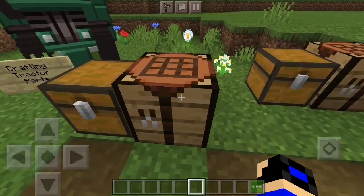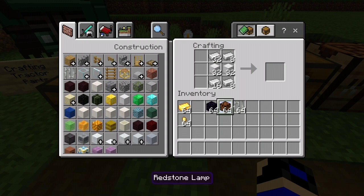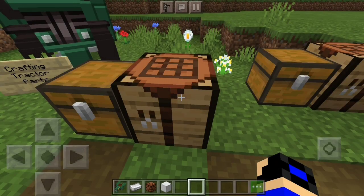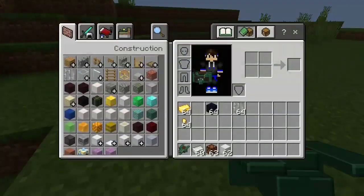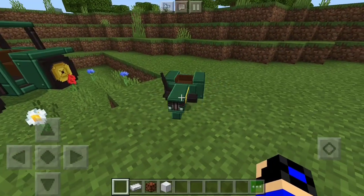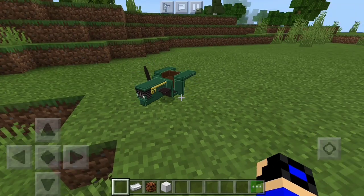The link to download this add-on will be in the description as always. The first thing to craft is the tractor body. You need iron ingots arranged like this, blocks of iron placed like that, and last but not least redstone lamps — and there you go, you get the tractor body. This is just the first part and you can't place it on its own, but this is how it looks. It's 3D, which is really cool — this is the first add-on I've seen with 3D items like this.